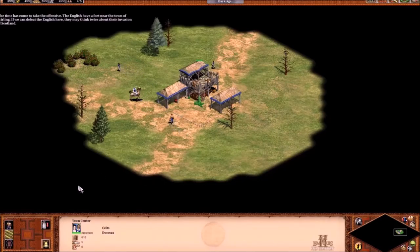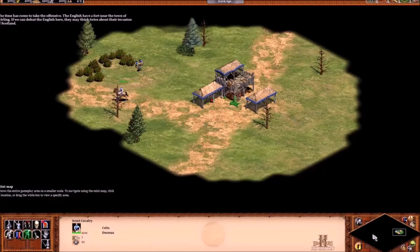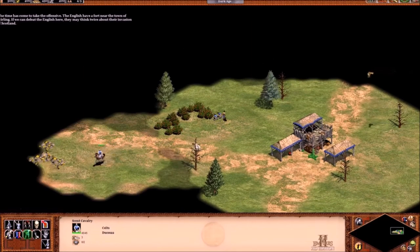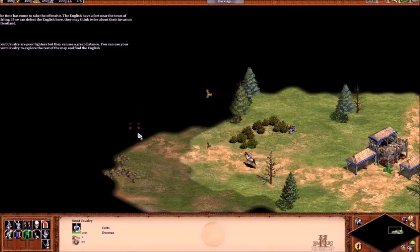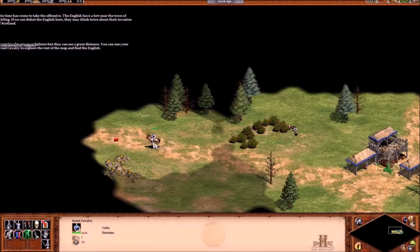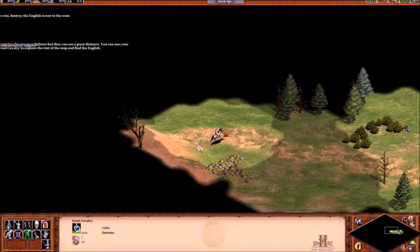The time has come to take the offensive. The English will have a forum with the town of Stirling. If we can defeat the English here, they may think twice about their invasion of Scotland. Scalp cavalry are poor fighters, but they can see a great distance — use them to explore the map and find the enemy. To win, destroy the English Tower to the west.